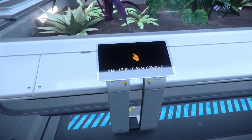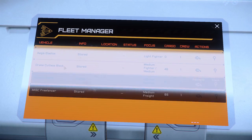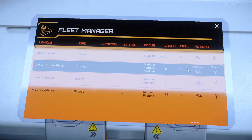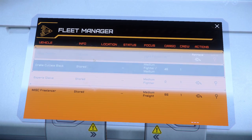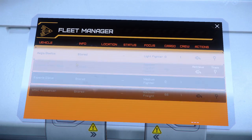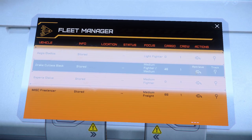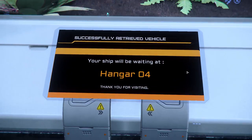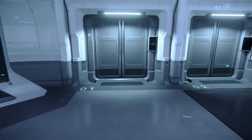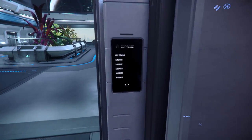To retrieve your ship, walk over to one of these little panels, use your Inner Thought key, and click on the panel. I have four options here but I'm going to go with my Cutlass Black — the only one I actually purchased. I highly recommend the Cutlass Black if you have $115 when you're first starting out playing this game. It is well worth it because the Cutlass Black is a good all-around ship and it will help you easily follow along.